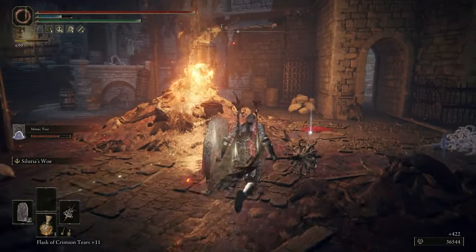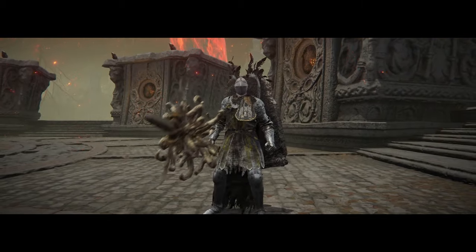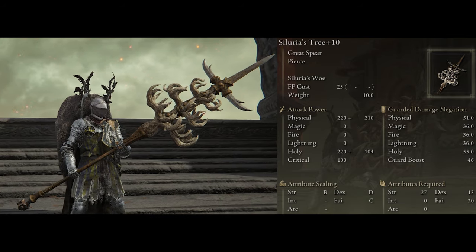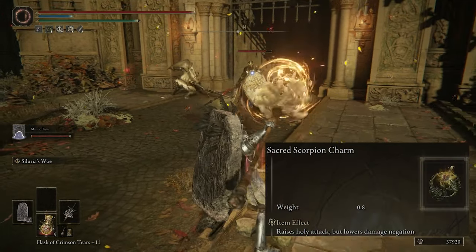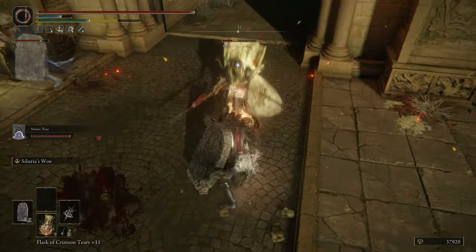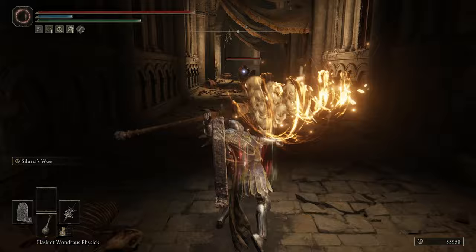Starting off with the weapons, I'm going with Siluria's Tree. It's a great spear so it has really good range and physical damage, and it comes with a nice bonus of holy damage. Because it deals holy damage, I'm using the Sacred Scorpion Charm which increases our holy damage by an extra 12. The only downside is it attacks pretty slow since it's a huge spear.